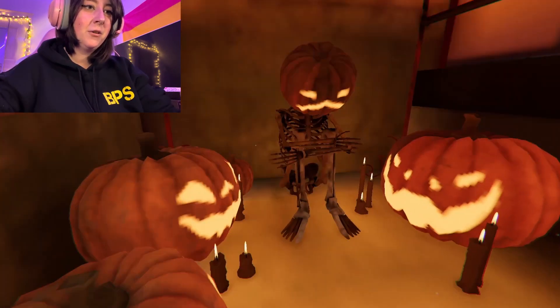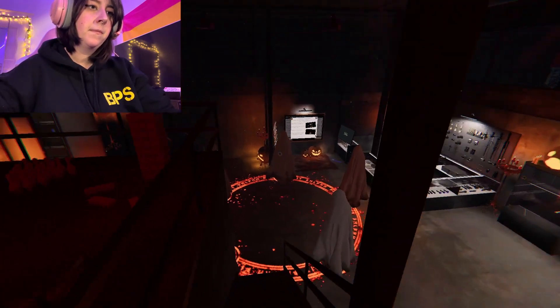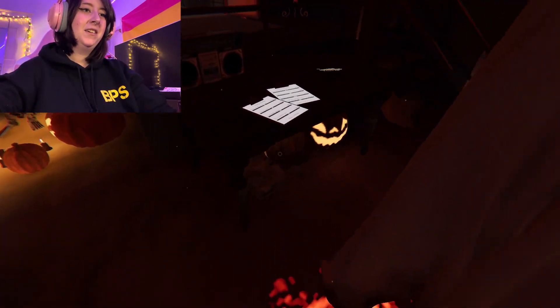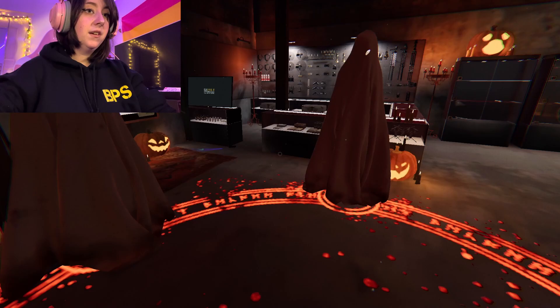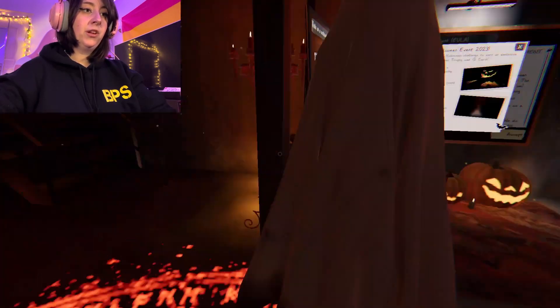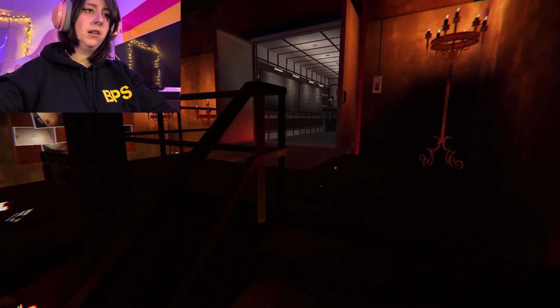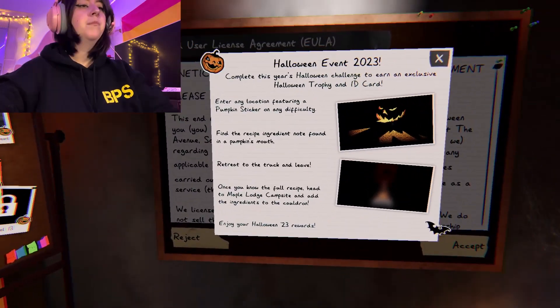I don't know what's going on here. This dude is a little sad. I'm not seeing anything. What is this? A bone and a stick or something? I've checked the pumpkins - it doesn't seem like there's anything with a recipe in the mouth. So maybe we'll just check that out in the level.